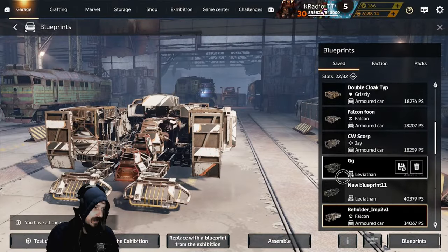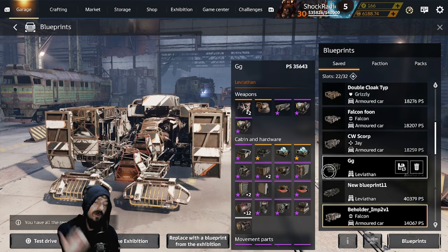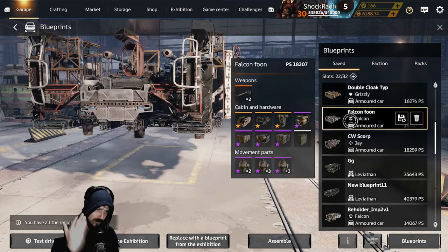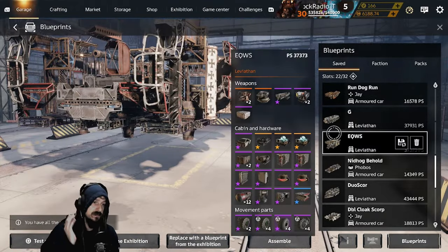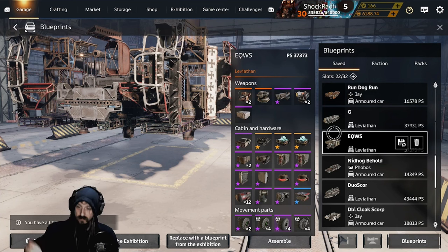I'm terrible at driving this, so you will see how bad I am at driving that as well. All this is awesome on the Beholder — all different guns. You'll even see I have Typhoons on the Beholder cabin. Amazing Scorpions you can use on Beholder cabin. You can literally use anything on a Beholder cabin. Let's get right into it and show you guys some awesome PvP.